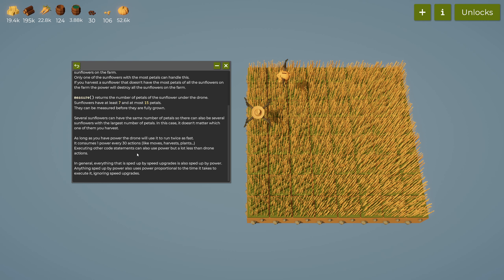As long as you have power, the drone will use it to run twice as fast. It consumes one power every 30 actions — like moves, harvests, plants, and so forth. Executing other code statements can also use power, but a lot less than drone actions. Everything that is sped up by speed upgrades is also sped up by power.